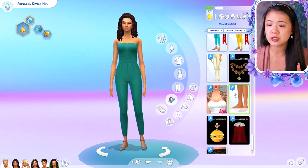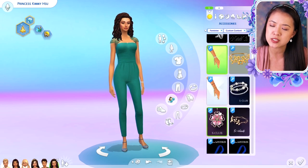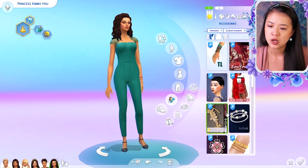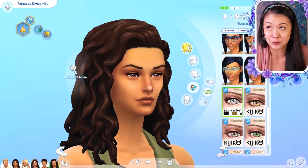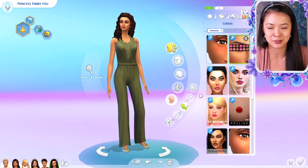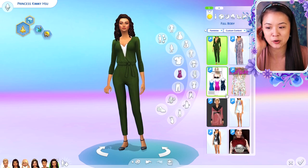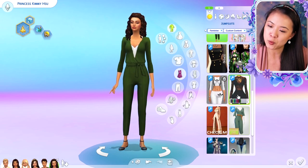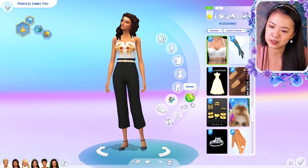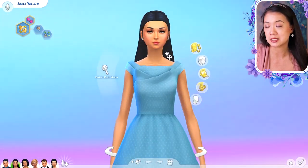This is Princess Kimberly. The outfits for her — I still don't love what I have. I tried to play around with some pantsuits for her. As I mentioned in the last episode, she is a loner and very outdoorsy. I actually think that she and Makana would be a perfect fit — she would be the queen of Sulani if they ended up together. I was trying to find some pantsuits for her but I'm still not 100% sure about this outfit, so I'll do some custom content shopping.